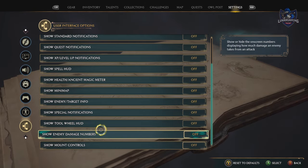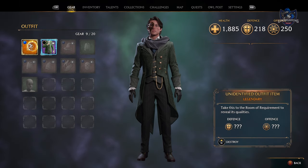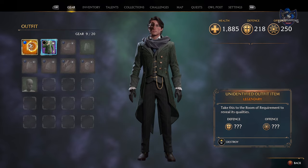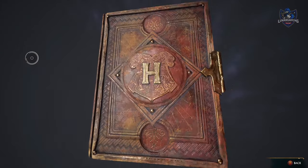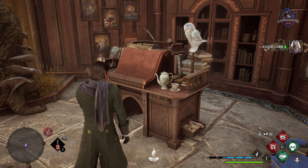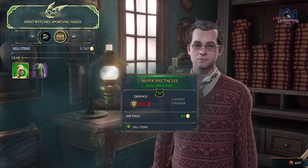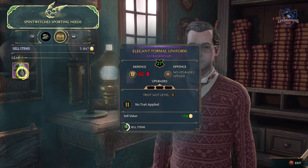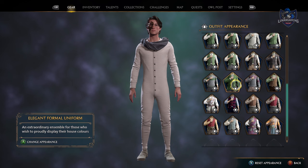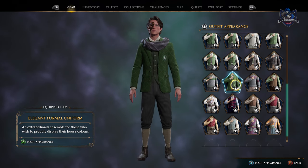Now for some tips for gear and upgrades. If you get an armor piece with a question mark, it needs to be revealed at the table in the room of requirement in order to use it. Sell armor as soon as you don't need it as the inventory space is very limited and it's a great way to get coins. Don't worry though — even though you sell the gear, you will permanently unlock the appearance of it in your gear menu.